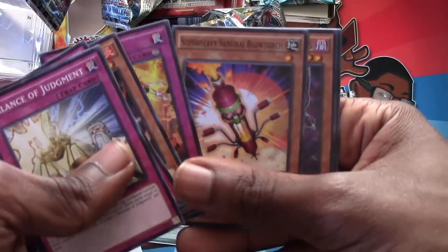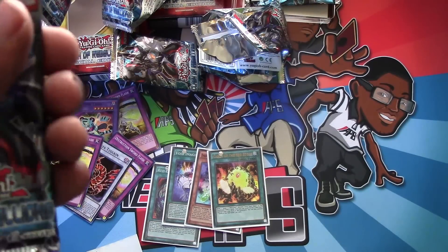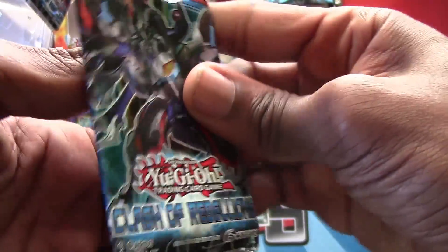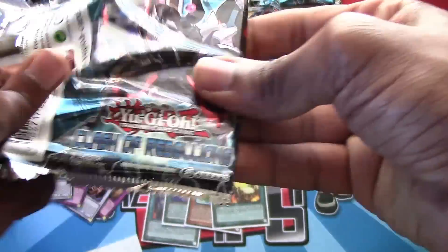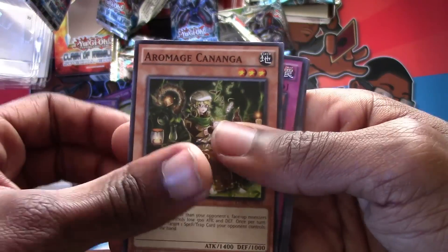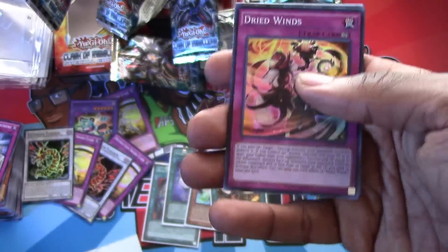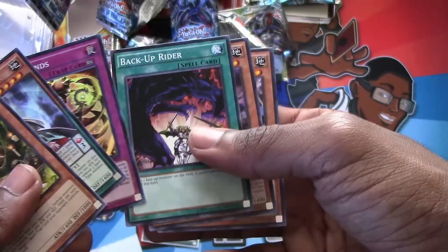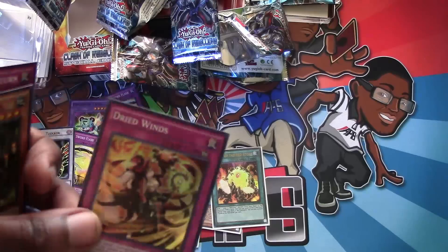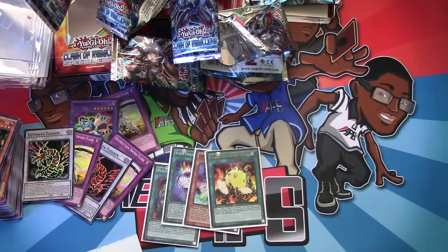Blowtorch, Fuzzy Lanius, Melodious Diva, and Hat Trigger - so four hollows so far, we've technically reached our goal. Our final pack: Arrow Mage, Kananga, Raid Rafter, Return, Opera the Melodious Diva, Chicken Game, Magical Abductor - and a super, Dried Winds. Also Backup Writer, Retaliating C, and Hat Trigger. So we actually pulled five hollows out of nine packs, which despite the hollows being kind of meh, that's actually great ratios.